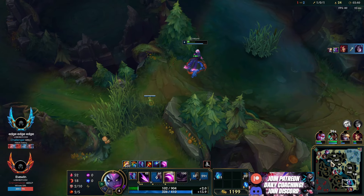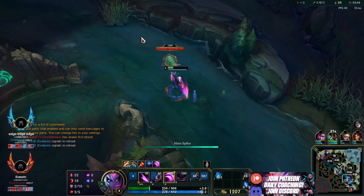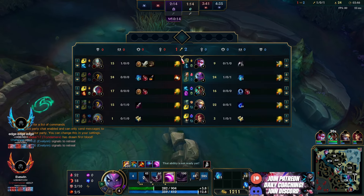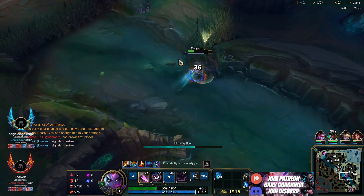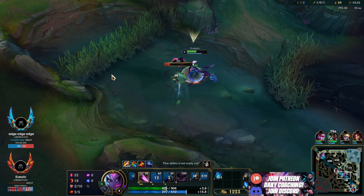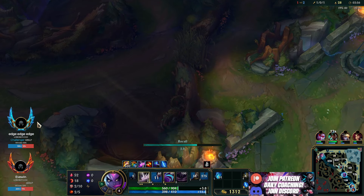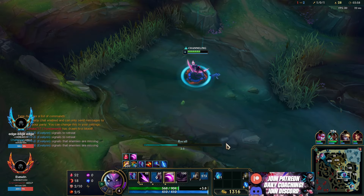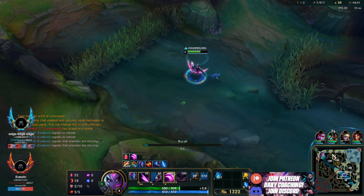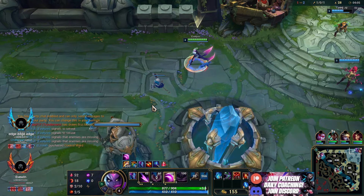I know Fiddlesticks is pathing top, and we can see him, so we can just base here after the crab. We just got a double kill bot and we probably can't contest our Raptors just because mid's pushed out. So I'm just going to finish the scuttle. I'll ping that our Raptors will probably be taken, and I'll grab Sorcerer's Shoes. We'll open on the Raptors and grab a pink ward and Sweeper.